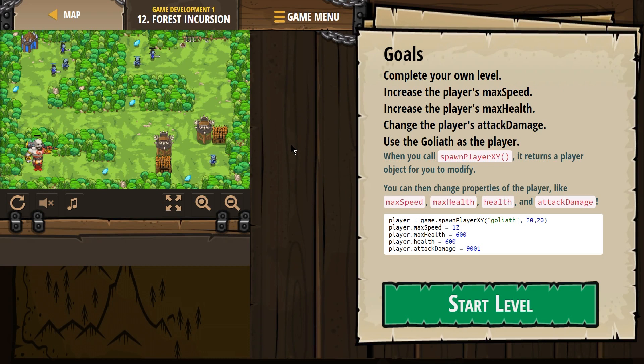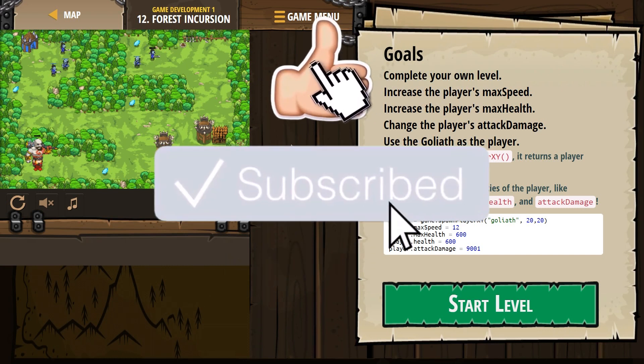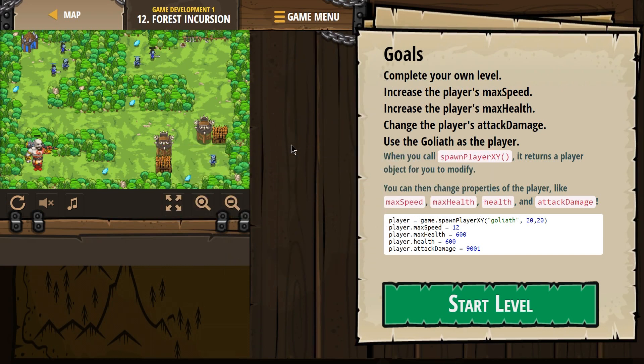Goals: Complete your own level. Increase the player's max speed. Increase the player's max health. Change the player's attack damage. Use the Goliath as the player — oh, that must be him.